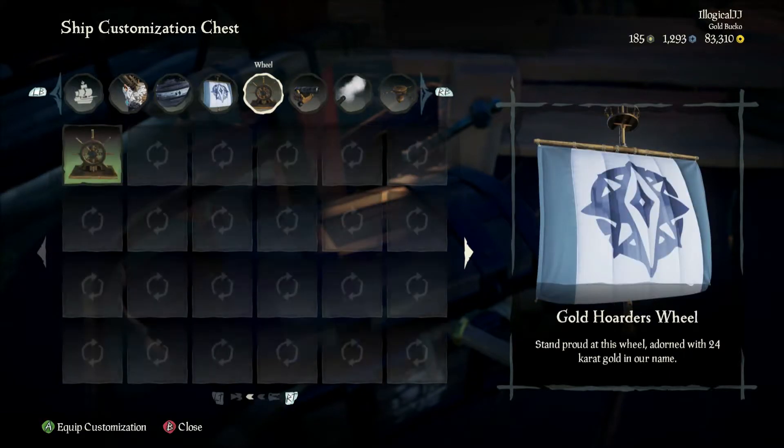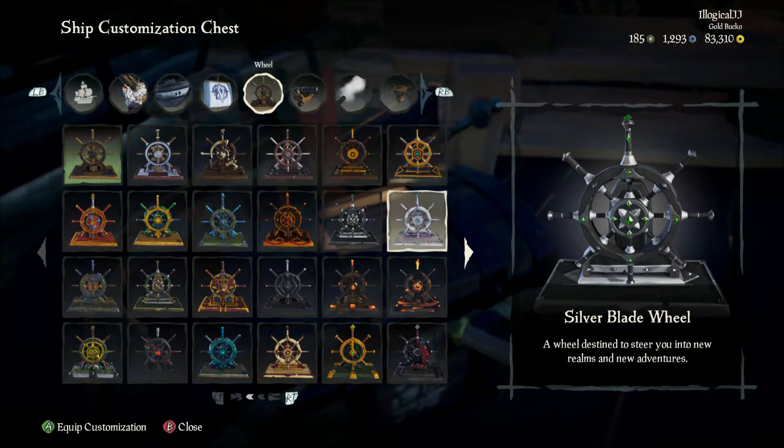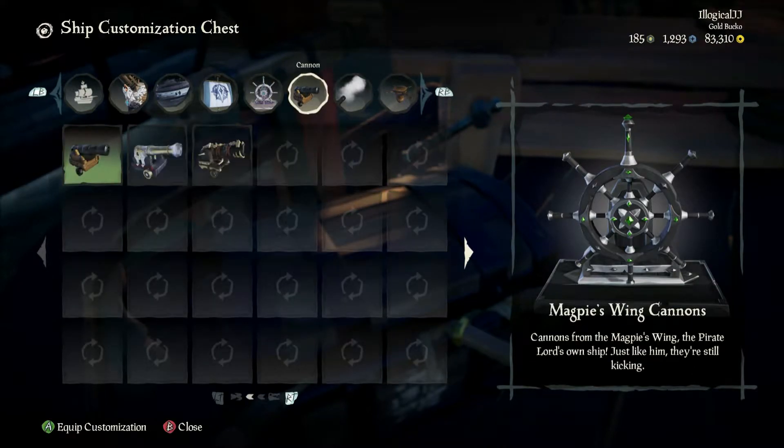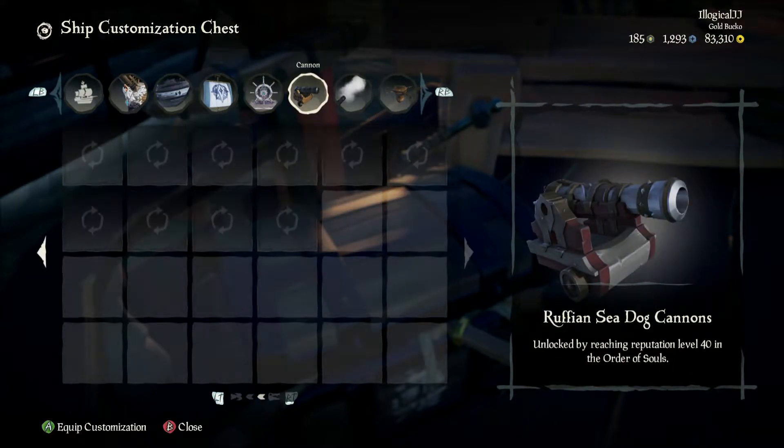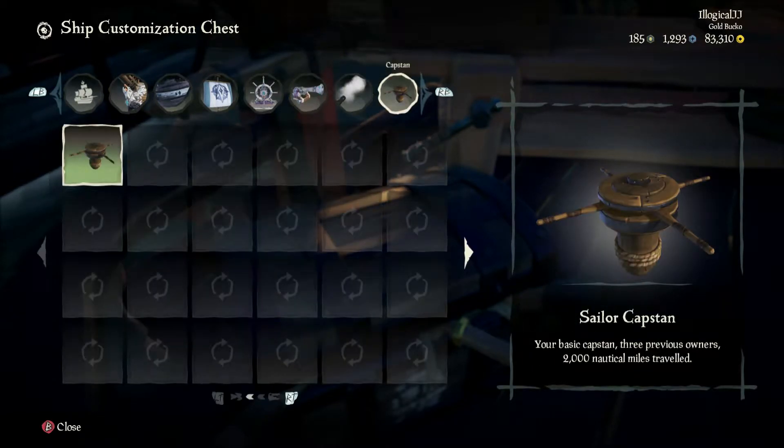This is a full 7-piece set. The total cost of this ship set is unique from the other ships. To acquire this entire ship set, you must play as a Sea of Thieves Insider for at least one hour per week for 37 weeks, making this arguably the hardest ship set to unlock.